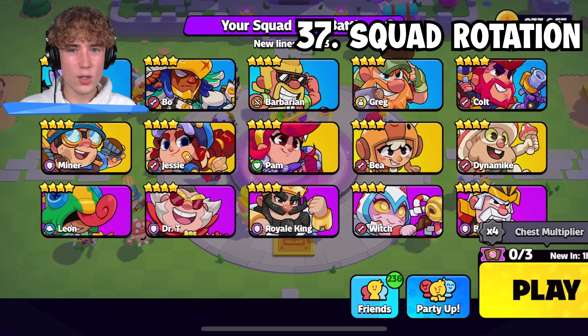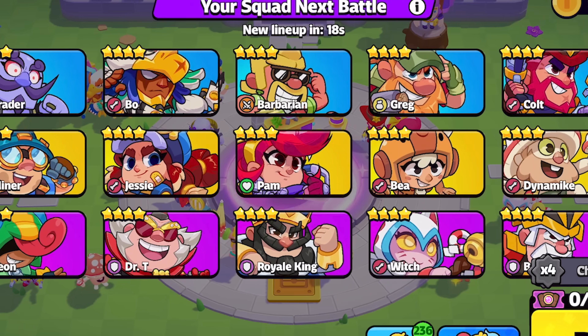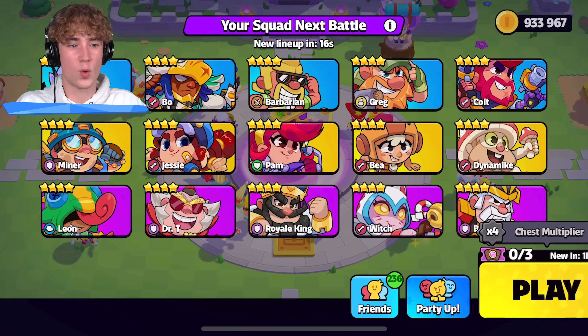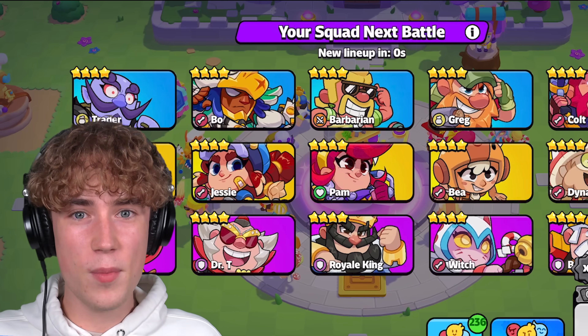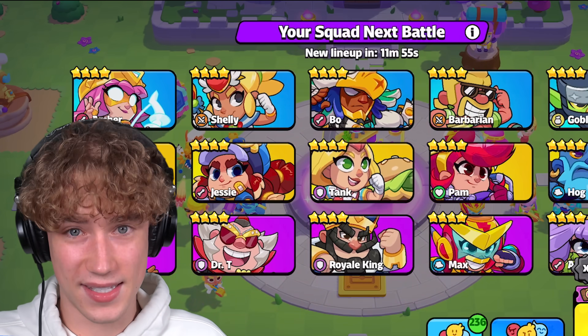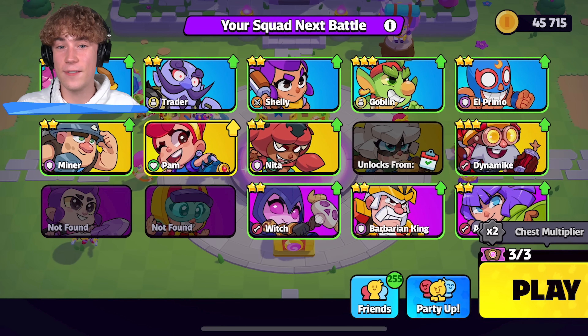Check your squad rotation before each game. When you press play, those are all the troops you can find in your next battle, so you can think in advance what squad you're going to build. In squad league, the rotation changes every 12 minutes and everybody has the exact same rotation. But if you're in the squad journey, you have a different rotation each game — and it's not the same as everyone else in your battles.